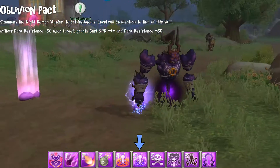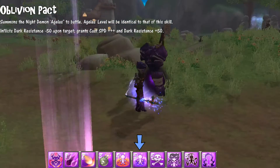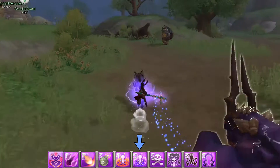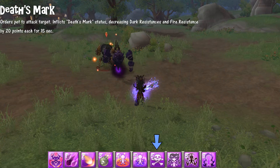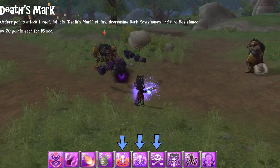Oblivion Pack: you summon a night demon pet named Anglis. By summoning him you get a huge cast speed boost and +50 points dark resistance. When your pet attacks the target, the target will lose 50 points dark resistance.